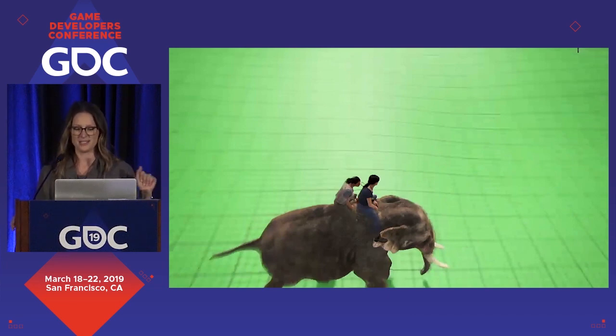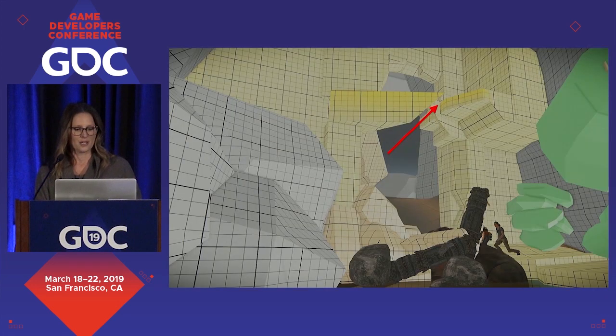Through collaboration between design and story, we came up with multiple layouts and prototypes and pre-vises of how we find the elephant and how we get on it. Once we decided we're going to ride it, this new version of the beat got moved to another level. At that point the story was more developed, and Chloe and Nadine discovered that the antagonist had caused an explosion which trapped one elephant. This gave us justification as to why there was one elephant and why it was trapped. There were three design goals we needed to hit: unblock the path, rescue the elephant, and ride the elephant.